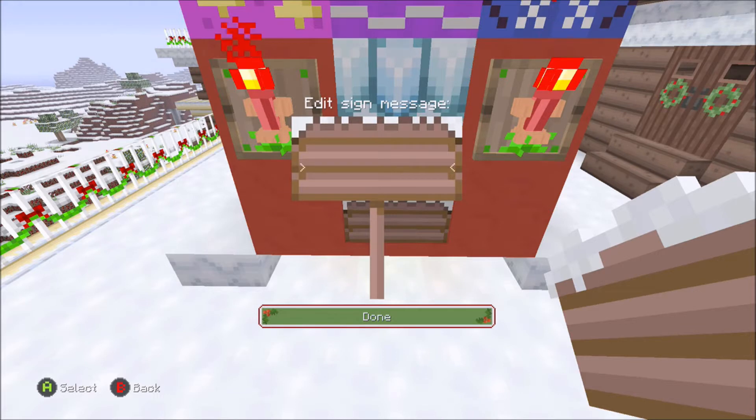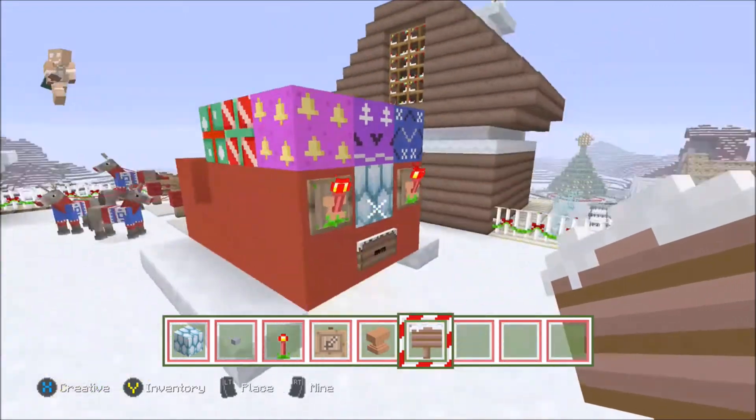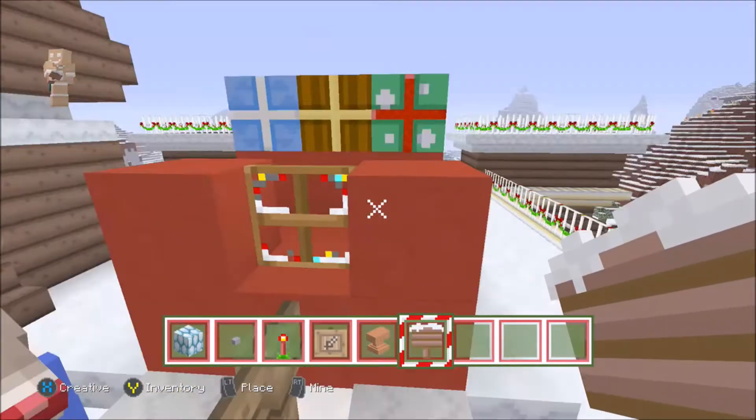Now we can place a license plate using a sign. Let me think what it should say... On a capitals — SANTA — that's her license plate.